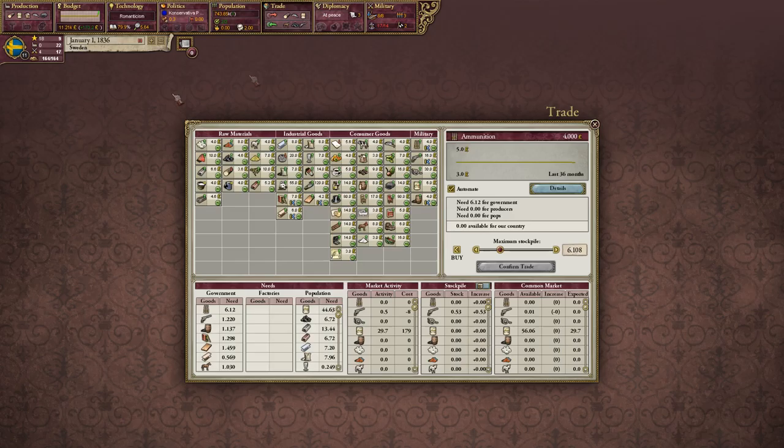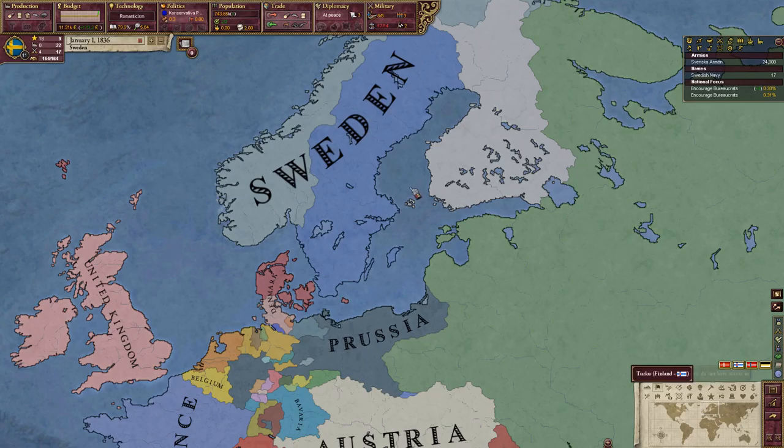A big thing for this mod is the trade screen — there are so many different things now. Silk was in the game before, but there's now cigars, boots, prints, a stock exchange, cigarettes, tobacco, and a lot of other different things that expand the overall trade system.